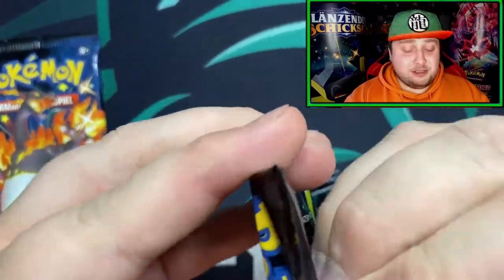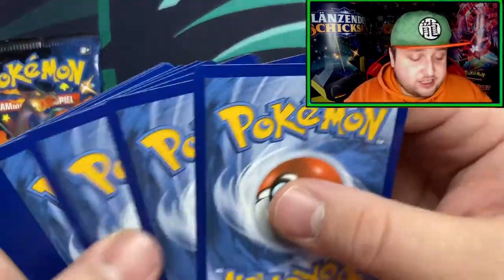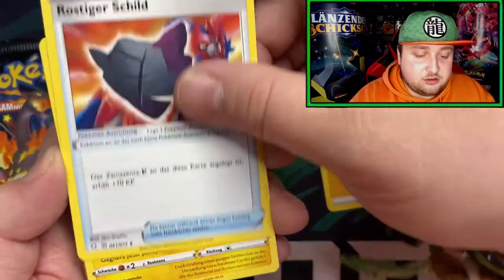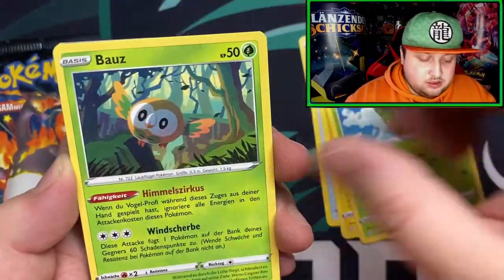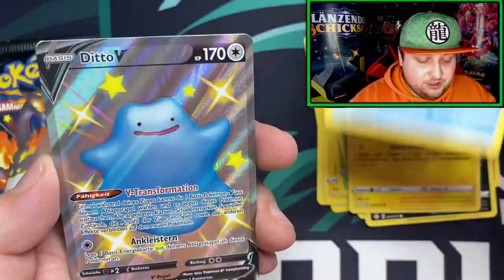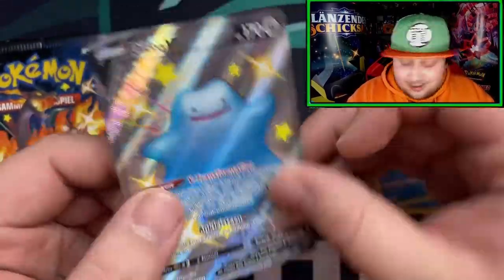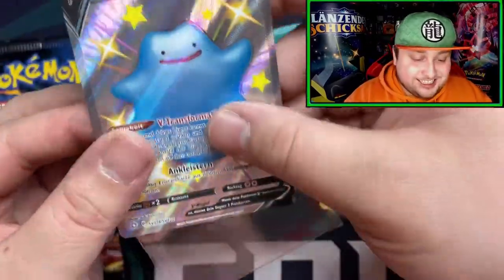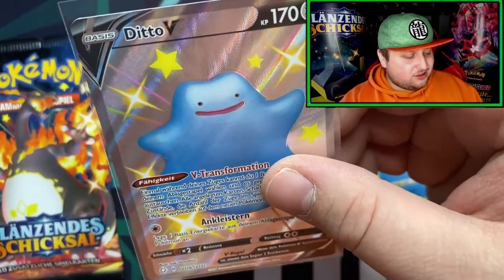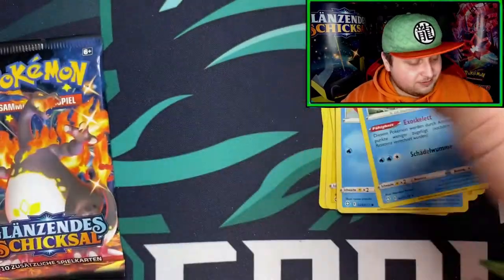Four packs, four hits — can we do it? Code card. I hope you guys get that shiny on the game at least. So we got an electric energy, Rusty Shield, got the Rowlet, got the owl, got Koffing again, a weasel, and there we go — we got the shiny Ditto V! That's awesome, three packs three hits! I didn't have this one yet — now I have both and I pulled them both from the same box. Like, what?